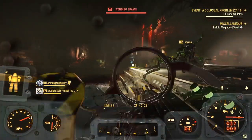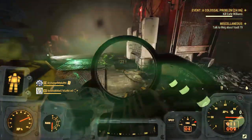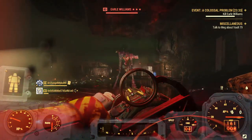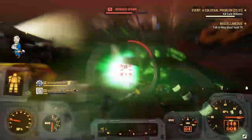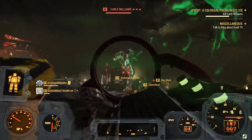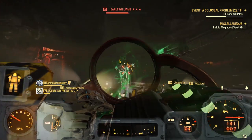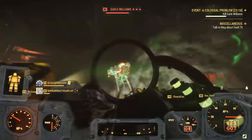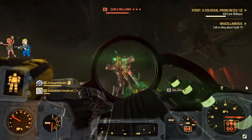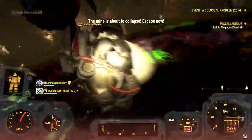Heading to Appalachia, Fallout 76 introduced us to the Wendigo, which is a strong enemy in itself, but the variations of it are much stronger. The Fallout 76 Wastelanders update added the Wendigo Colossus as a new enemy to face. A special Wendigo named Earl Williams is a legendary Wendigo Colossus located in the Monongah Mine who boasts about 30,000 HP and melee damage that will take you out quickly. You'll definitely need some help killing him as Earl has a passive skill to reduce damage by 80%. You can only fight him in the public event, A Colossal Problem, so you'll probably have some help when doing it.